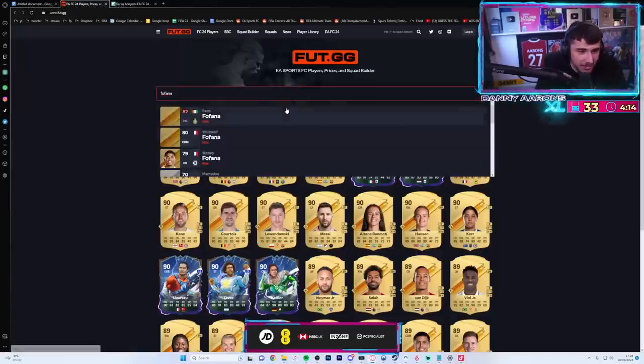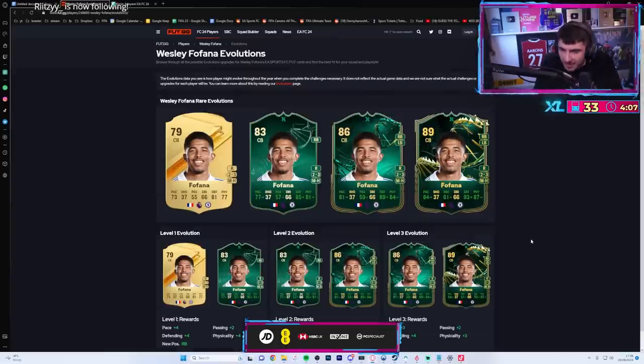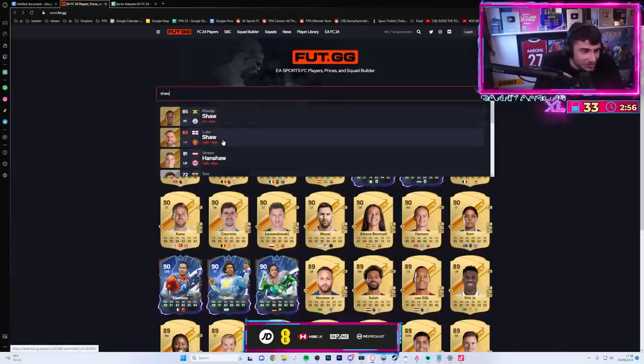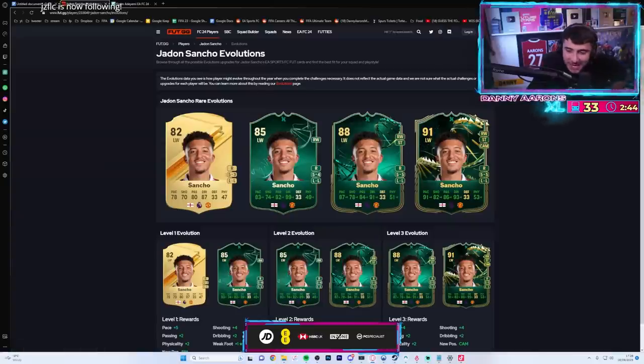Wesley Fofana - but doink, yeah, not bad that. Luke - let's see the evolution of Luke, he's 83 now. What a beast mate! Sancho, Jadon Sancho - I could see him getting an evolution, that's the only way he's gonna get a high rated card.